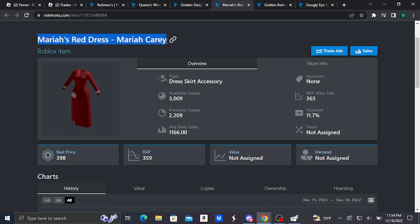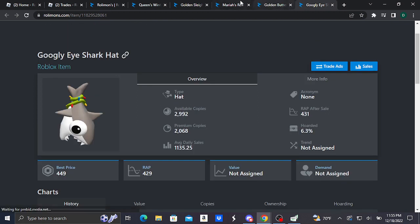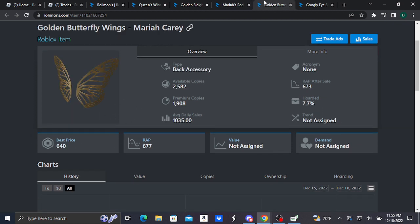Here's our third limited: Mariah's Red Dress (Mariah Carey). It is a dress skirt accessory and basically looks like this. This item is doing pretty good, selling at 398 Robux as best price, with a recent average price of 359 Robux. This dress was formerly purchasable for 200 Robux and was released on the same day as the other Mariah Carey limiteds, though I'm not sure exactly when.